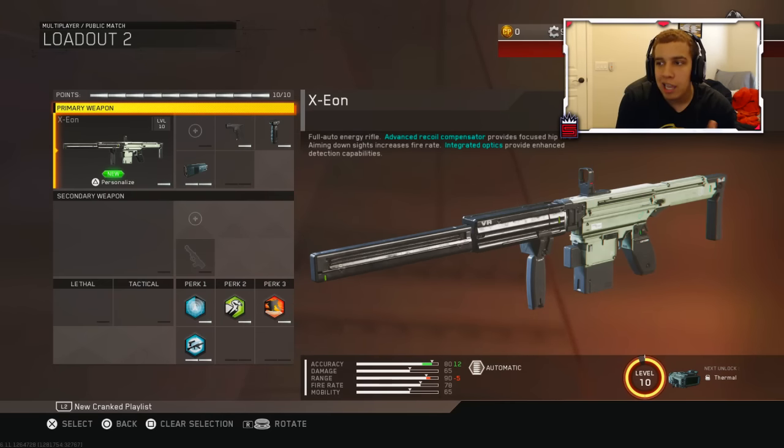So this weapon is an energy assault rifle. Advanced recoil compressor provides focused hip fire spread, so it has a good hip fire spread. Aim down sight increases fire rate. Integrated optic - it has like a thermal scope and it outlines the enemies. It has like one of the best iron sights I've ever seen on a gun dude. It's awesome.